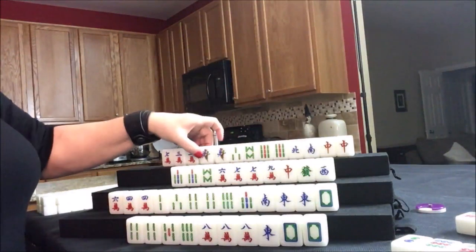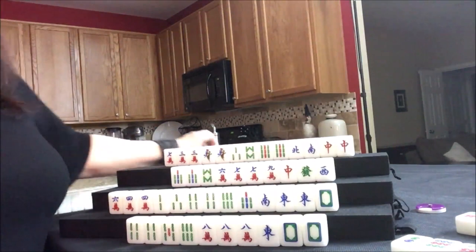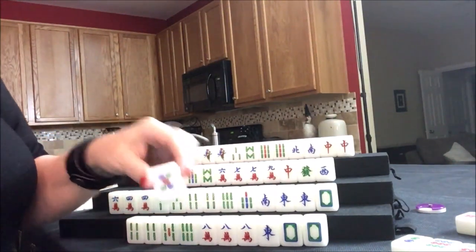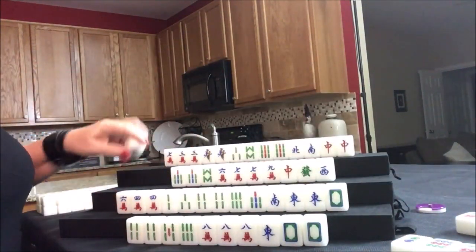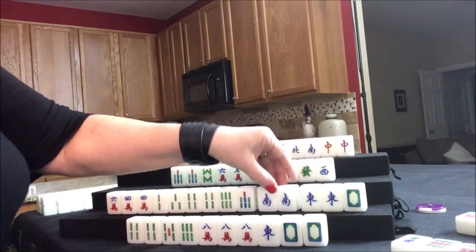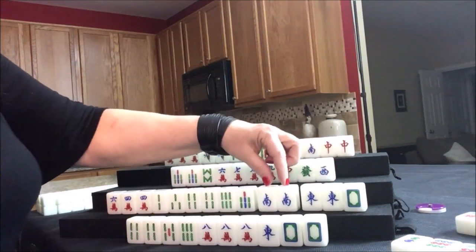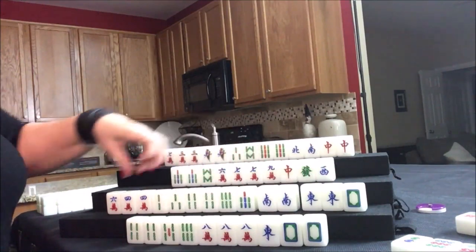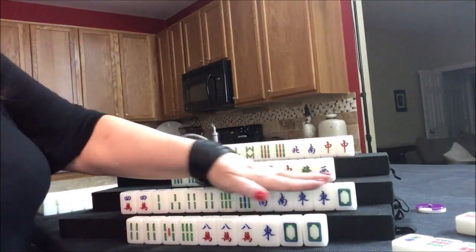Draw for east — five dot, discard. Drawing for south — they got a south! That is their seat wind. South, east, south, south. If they pung here, pung here — we've got a potential pung and potential chow. Let's get rid of the sixth crack. I think their half flush might just come in. Draw for west — seven crack. We can maybe get them to a half flush. Let's get rid of this eight bam. If they pair up more, they could still pung. They already have a chow though.